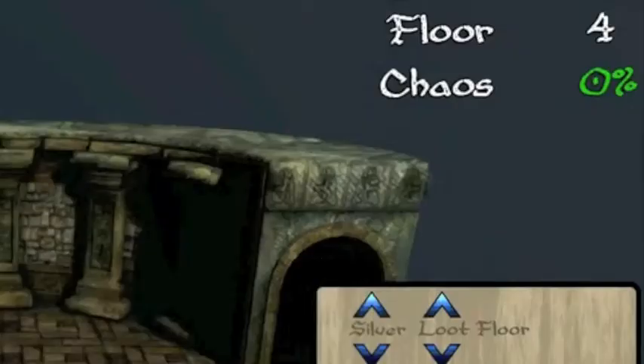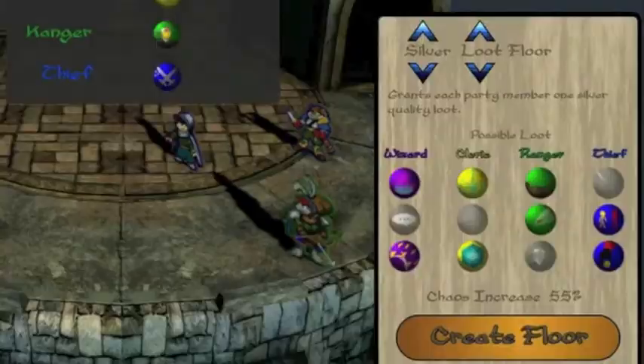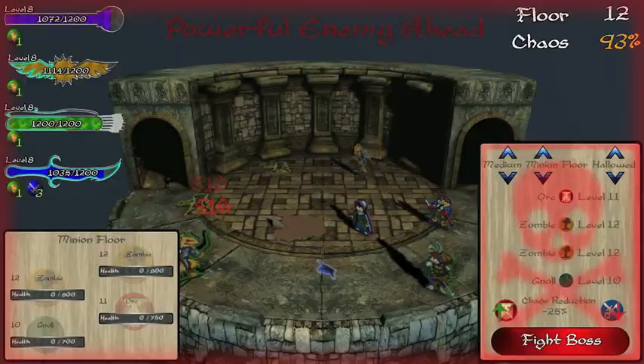Players must manage the level of chaos, which is increased or decreased based on the types of floors the player places. Chaos increase and decrease percentages can be found on the floor info card and vary based on the level of floor placed. If the chaos level becomes too high while the adventurers ascend the spire, there is a chance that a mini boss will spawn that will test the player's strategy.